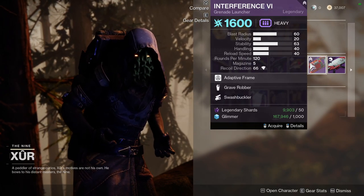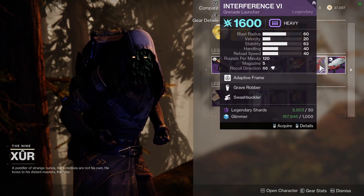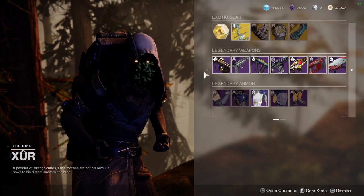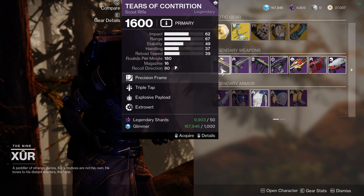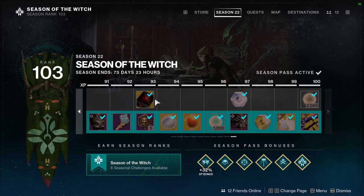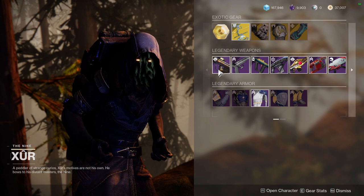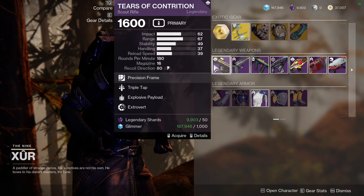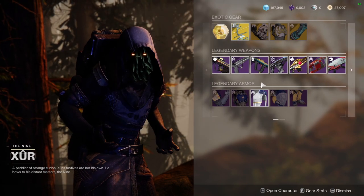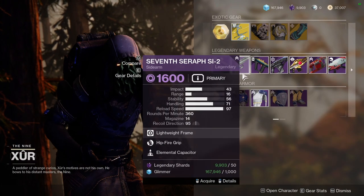Interference VI with Who's Gow. Interference has Grave Robber and Swash, which in any other gun would be dope. Who's Gow with Quick Draw and Underdog. Funnily enough, you can probably just pick up five of these and use your Deep Sight Harmonizer, stockpile them until you have five and just do that if you really wanted to. Or you can do the Hollow Denial, because the Hollow Denial and Tears of Contrition are both red border weapons. Other than that, I would skip a lot of these weapons.